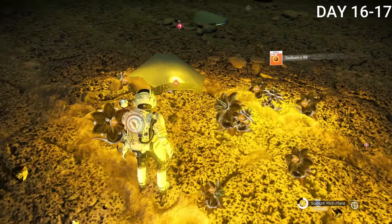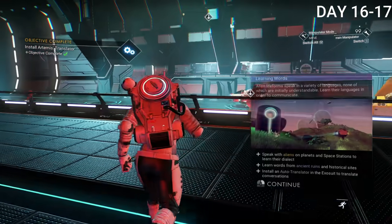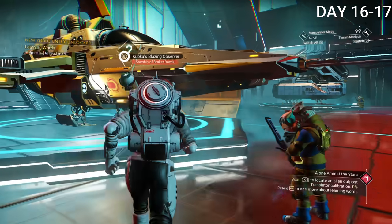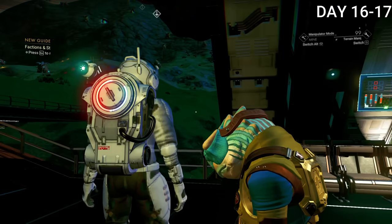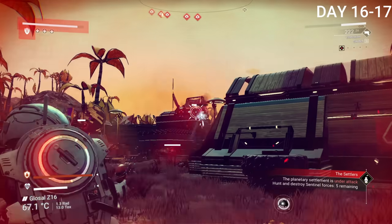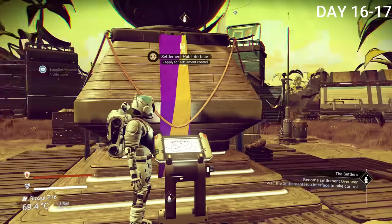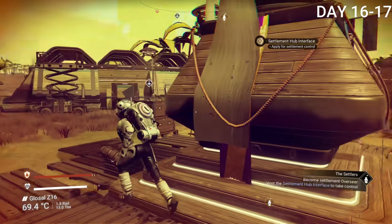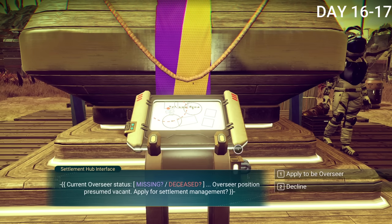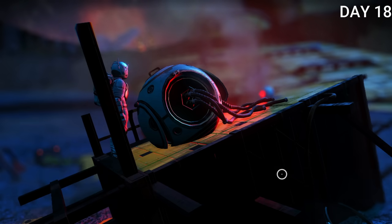On day 16, I collected more sodium and talked to Artemis again, crafting the Artemis Translator which automatically went into my exosuit. In this game you have to learn alien languages, but Artemis speaks automatic English for some reason. A guide sent me to a weird red ball thing — that wouldn't be the last time I'd go there. I also found a settlement, though I immediately got attacked by sentinels. After dealing with them, I found a settlement interface that lets you earn money but requires upkeep — I wasn't making a profit so I abandoned it. I then took a huge break from missions to start building a base.